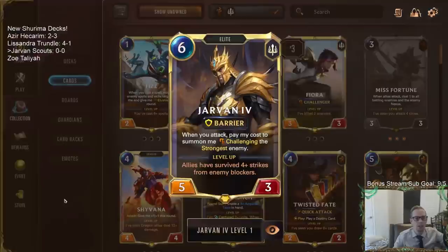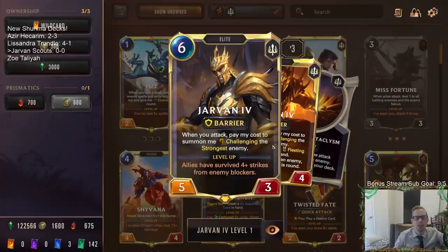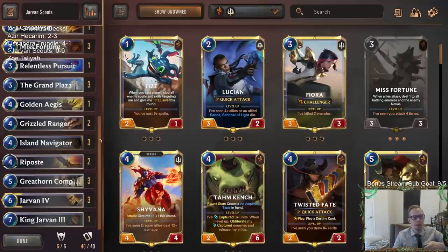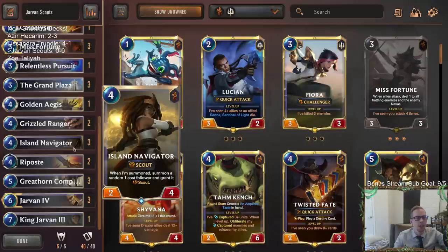Jarvan's the new six-mana champion - whenever you attack, you just pay his cost to summon him, challenging the strongest enemy. So that means you have to pay the six mana, it has to be in your hand, but if you have him in hand and you just attack with other stuff, spend six mana and Jarvan's already out attacking, challenging the largest enemy. It should work really well with scouts.